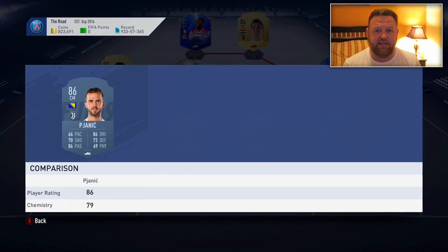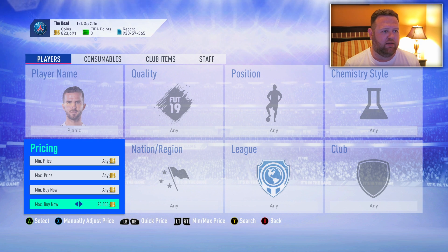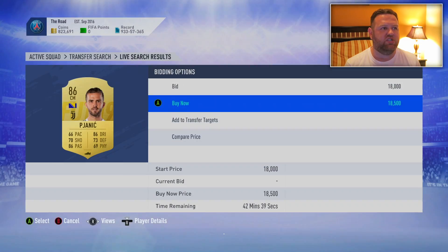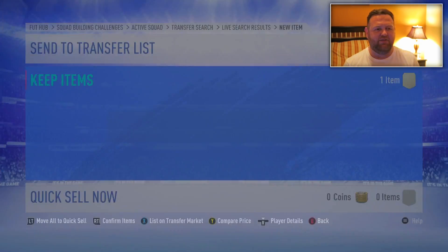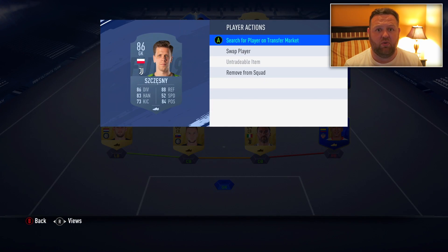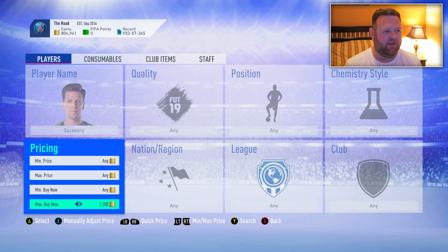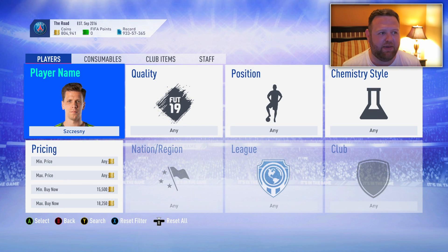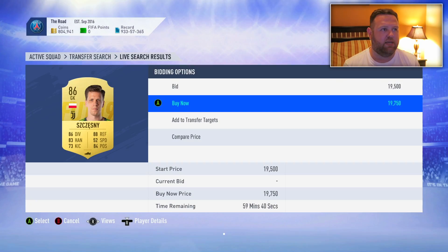I need to go and buy Pjanic and also Szczesny. I'm like excited to get going here. Pjanic I'm imagining is about 20k - I think I just saw one for about 25k. So if we can get one for 18,500... 18,750. There we go. That's not a bad price. And then Szczesny is going to be about the same. I've also got that Inform Iniesta on my bench which actually never sold. So we're going to come above the 800,000 coins again. I need to make sure I don't buy the non-upgrade version. They're sneaky people trying to make money off of me. And he's not going to be more than 20k, surely. There's an 86 - and we got him.